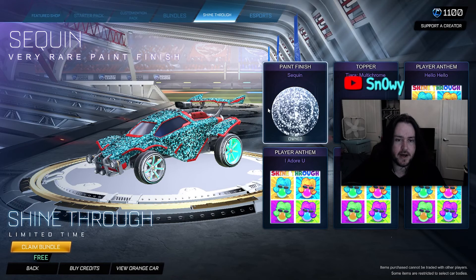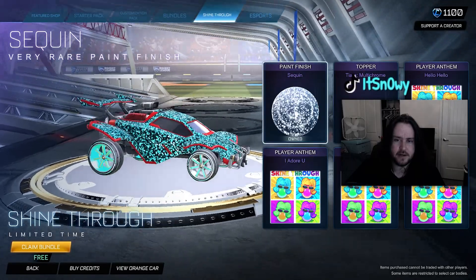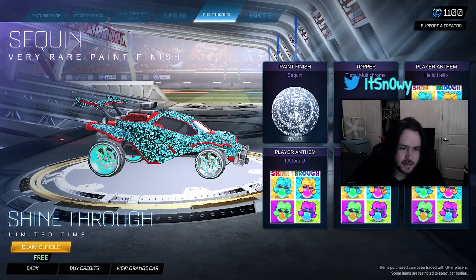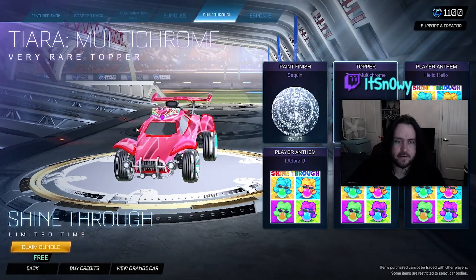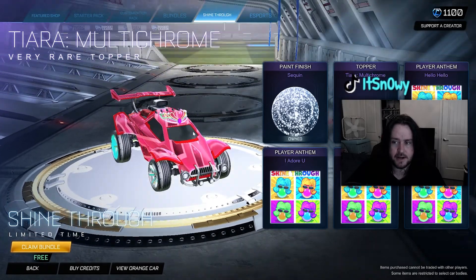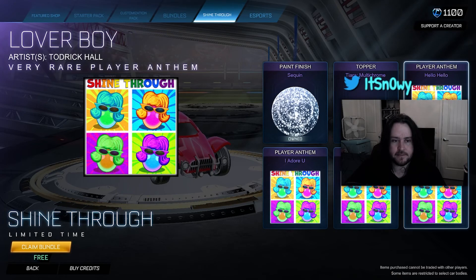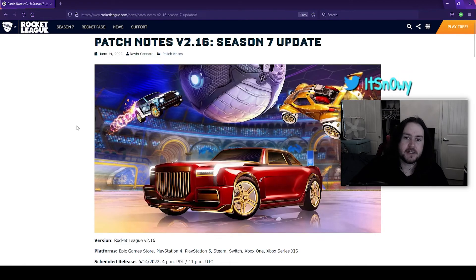So this is what the pride items look like in the item shop. You have the sequin — that's kind of neat, looks very glittery. And then you have a topper with some nice vibrant colors. I didn't realize these are just player anthems — I don't use player anthems so I don't hear them, but let me know what you guys think. I'm going to go ahead and claim this bundle — these are completely free.